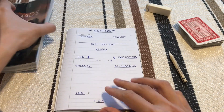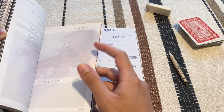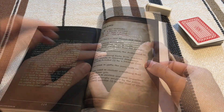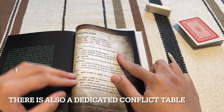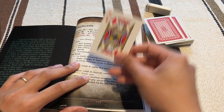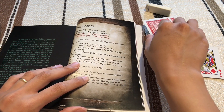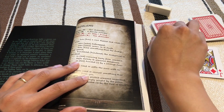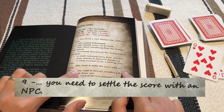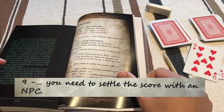Conflict is a bit more involved. You can think of your own, but there are useful tables. Looking at the problems table — drawing a Jack of Diamonds — the result is: you need to settle the score with an NPC. From that you can generate a story.